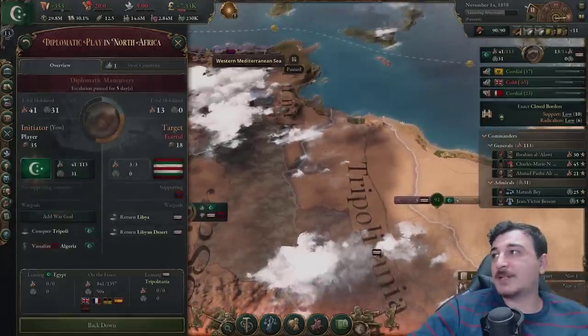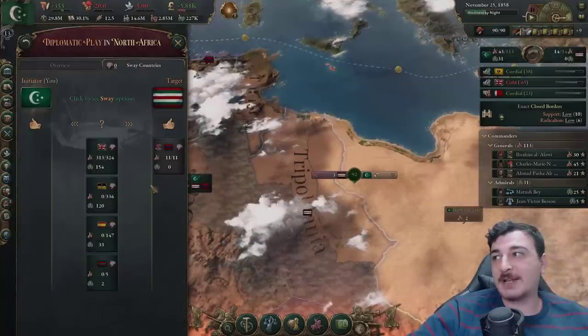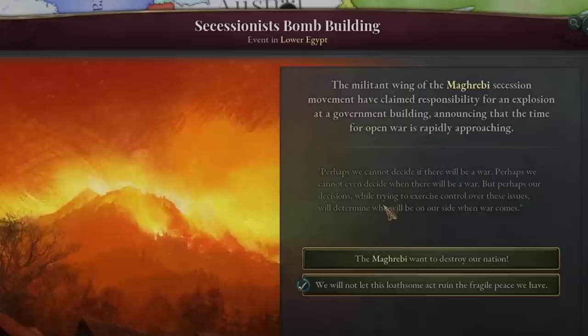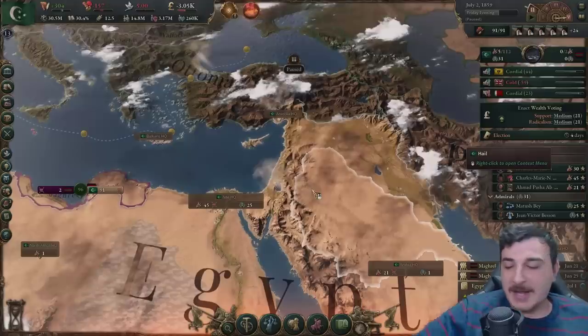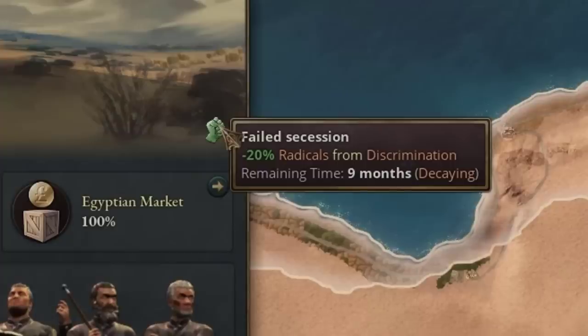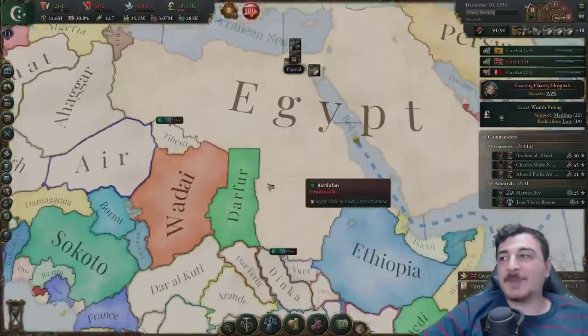We're going to be vassalizing Algeria. Hopefully that doesn't make the French join in — that would be pretty bad. We got an event about secessionist Arabs bombing a building. We got an explosive shortage — let's import some. It's almost as if our explosives were used to bomb some buildings. Hey, we got a failed secession — minus 20 radicals from discrimination. I never knew about this.